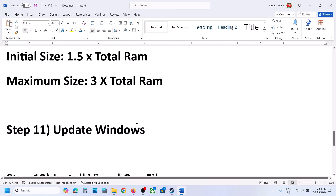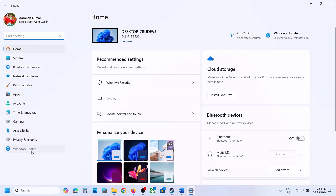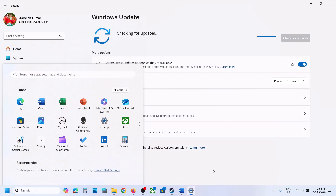The next step is to update Windows to the latest version. Open Windows Settings, go to Windows Update (or Update and Security), and click Check for Updates. Once all updates are installed, restart your computer, and after the system restart, launch the game.